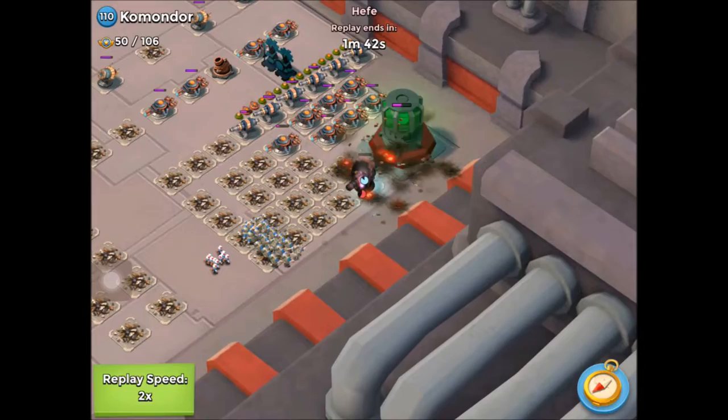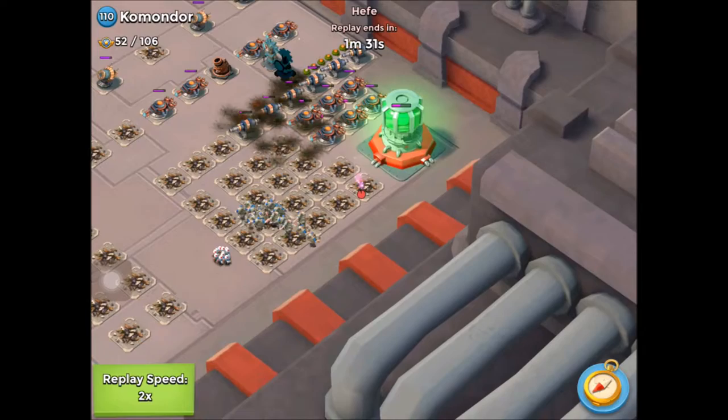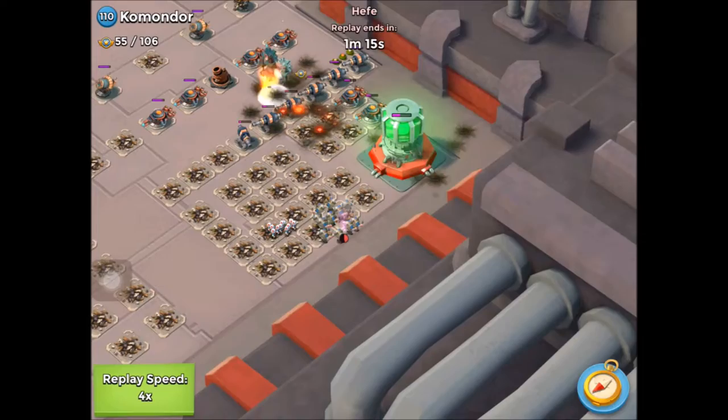Once the boom cannon is down, he'll flare across to the right-hand side again, and then he'll be out of range of everything. There we go — he's flared across to the right.